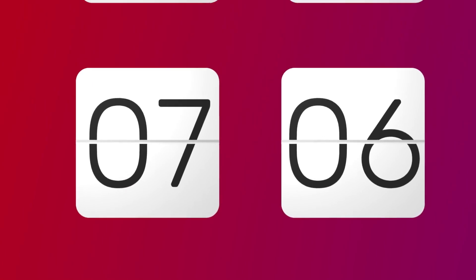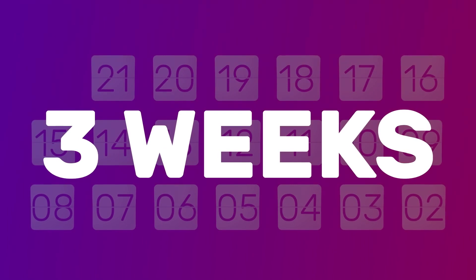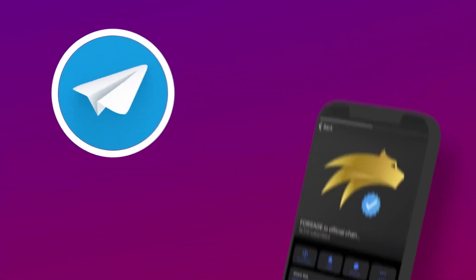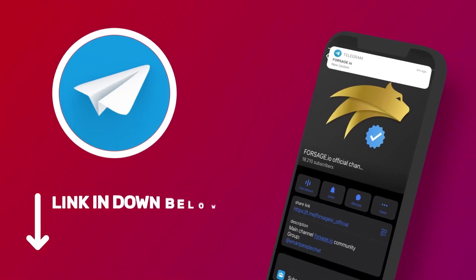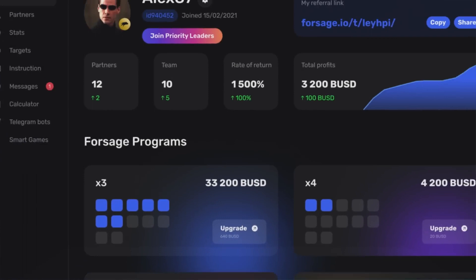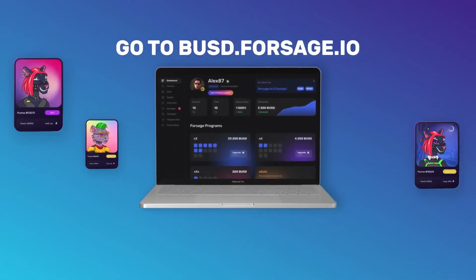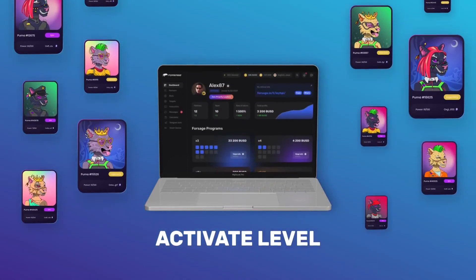This truly epic event will last exactly three weeks — that's how much time everyone has to mint their NFTs. The start date will be announced in the official Forsage Telegram channel. Check the link in the description box below. Get ready for the event and go to busd.forsage.io to register and activate at least one more level.